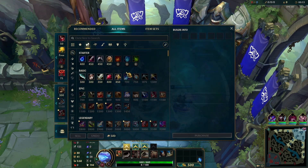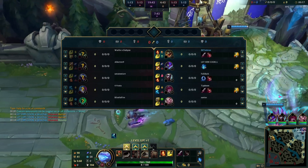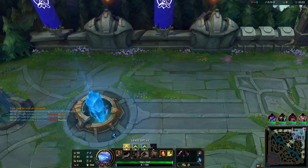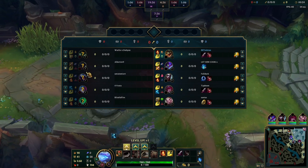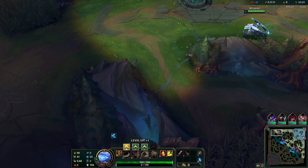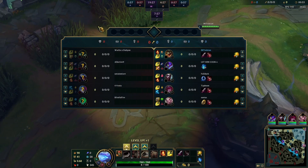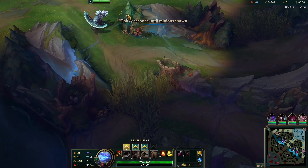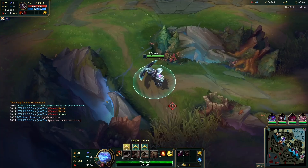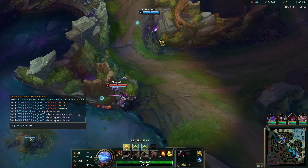Let me explain why this matchup is hard for certain people. Warwick is very deceptively tanky — he takes Barrier, he has a bunch of healing in his kit with his passive, and the lower his health gets, the more healing he has. He also gets attack speed from his W based on how low health targets are. The champion has a lot of cheesy mechanics that people don't look out for, and when you're playing top lane this style will catch you off guard — it caught me off guard too when I was originally learning the matchup.